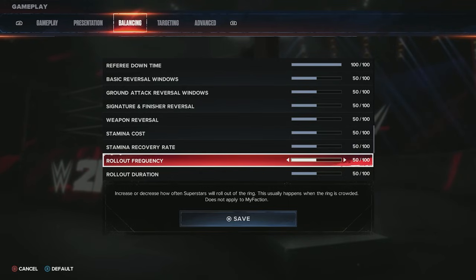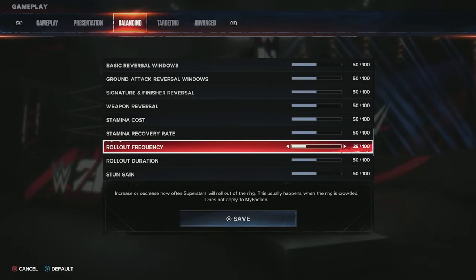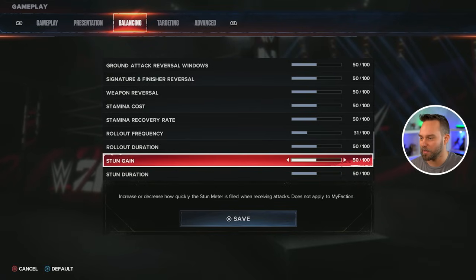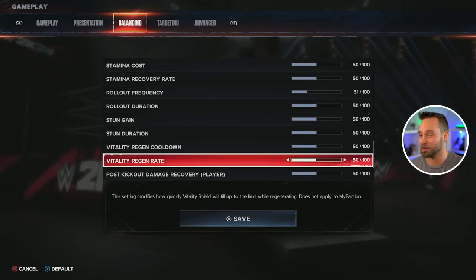The majority of the remaining balancing features I tend to just leave for now. You can tweak signature and finisher reversals however you see fit. One I do want to point out is rollout frequency — I'm noticing rollouts are happening way too often, like every one to three minutes someone rolls out. I turn the frequency down to about 30 and it helps a little bit. For scaling, damage, and overall difficulty you can tweak them as you like.